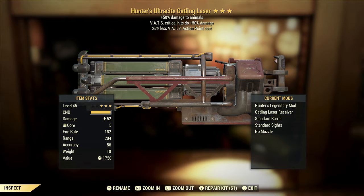You're probably not going out and doing a lot of hunting for animals, and I don't know that it's worth keeping a weapon around, especially one this heavy, specifically for that situation. The VATS critical hits doing plus 50% damage is a great effect, but this is probably not the best weapon for it. The Ultrasight Gatling laser has a very high fire rate, and it's just going to chew through your VATS AP very, very quickly. The 25% less VATS AP cost does pair very well with the second star, but I don't think it's really going to be enough to make this weapon truly VATS viable. So overall, I'm counting this one as pretty much a dud.